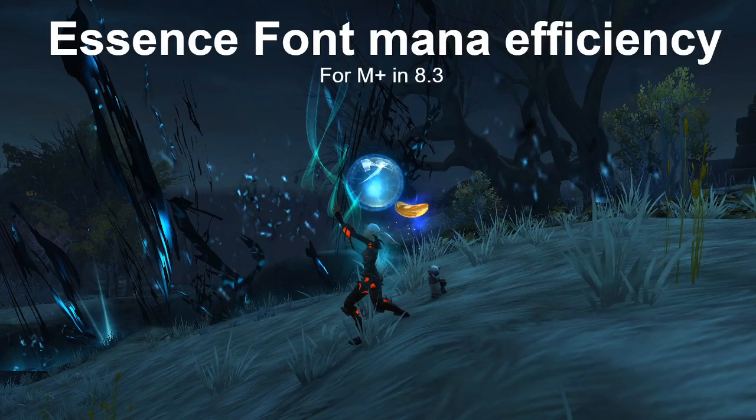Hi everyone, my name is Korme and I've been maining a Mistweaver this season for Mythic Plus in 8.3. A common problem that Mistweavers run into is going OOM. I plan to make a few videos to address this, and in this first one I mostly just want to focus on the spell Essence Font.